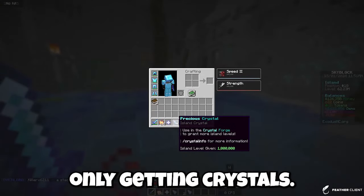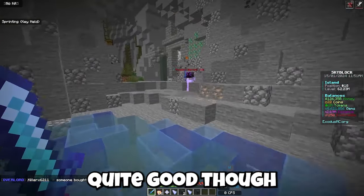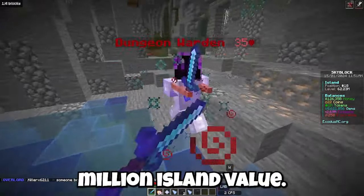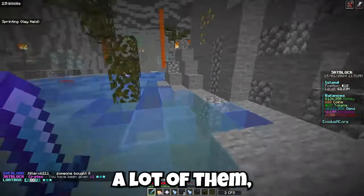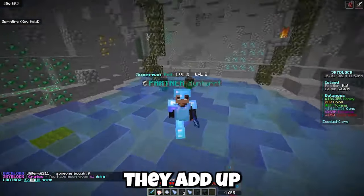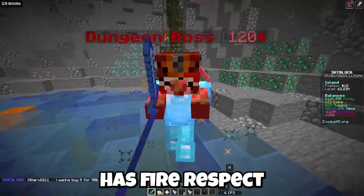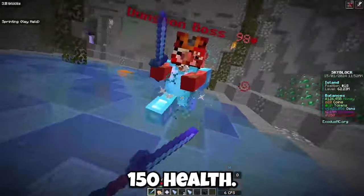I'm only getting crystals right now. These crystals are quite good though because when you place them on your island you get 1 million island value, so if you get a lot of them they add up. And here is a dungeon boss — this guy has fire resistance and I think 150 health.